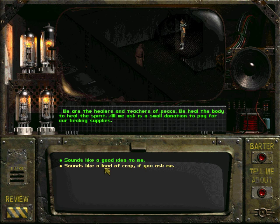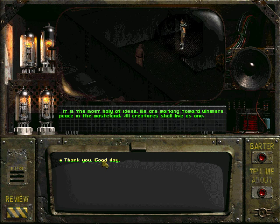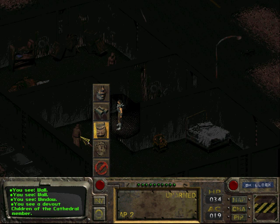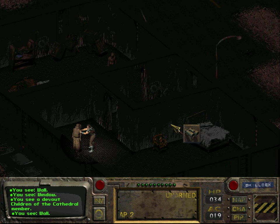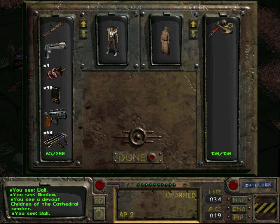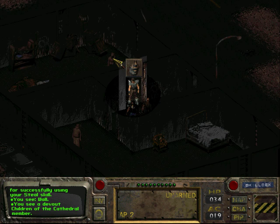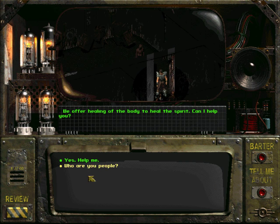It actually does sound like a load of crap. Maybe we can gain some more information. They're working toward ultimate peace in the wasteland — all creatures shall live as one, yeah, infected with the FEV virus. Let's steal from him. He has a med kit — hello! And we gained 10 experience points just for stealing the med kit.